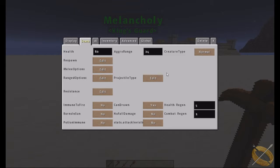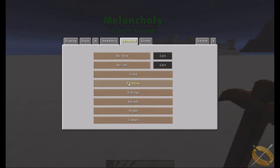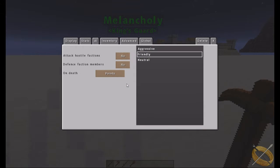Welcome back. Today's episode, as promised, will cover AI. This is where you can really start to flesh out your NPC to give them more of a feeling of being alive. When it comes to enemies, by default they're friendly — they're not going to attack anything. We'll cover the advanced tab, specifically factions.